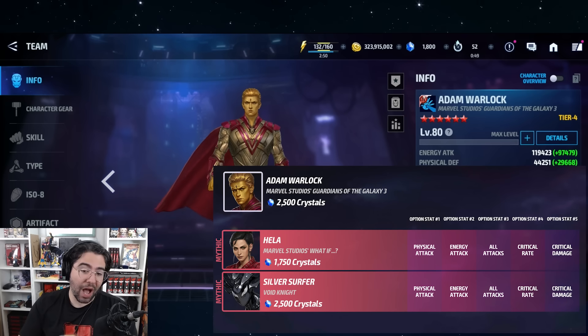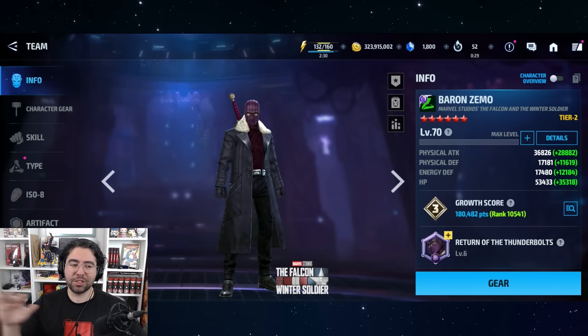Adam Warlock is available as the mythic option for Hela's new uniform and for Silver Surfer — so big-time PVP as an optional, but also just an amazing uniform on its own. Next up we have a classic: Baron Zemo.